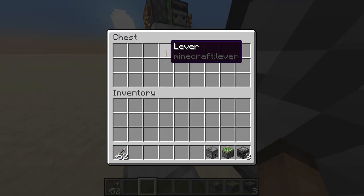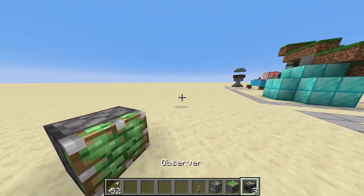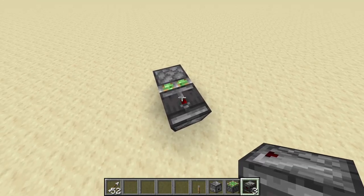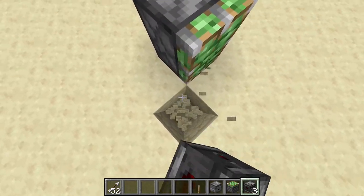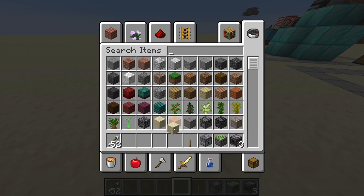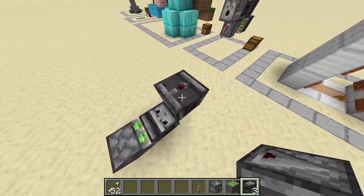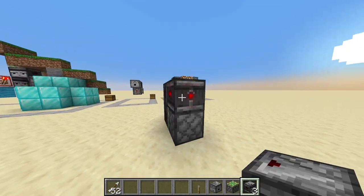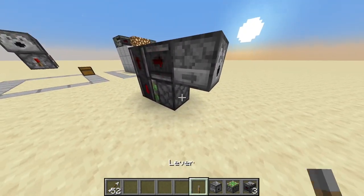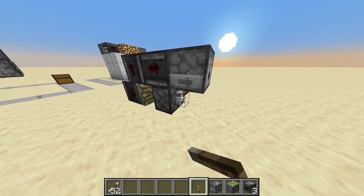It's really compact, therefore it's really simple. It's a piston, an observer with the dot facing downwards, an observer with the dot upwards, an observer with the dot facing this way, a dispenser, and a lever — and that's how you toggle it.